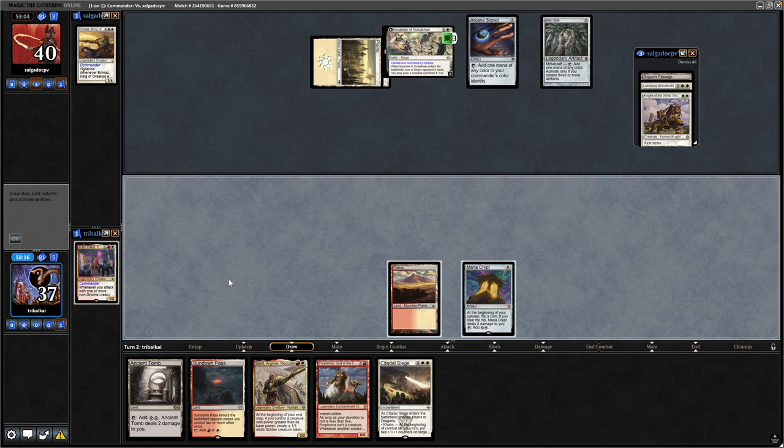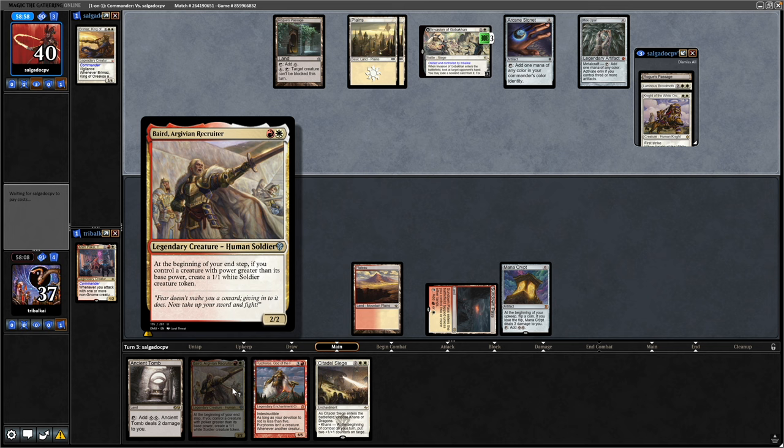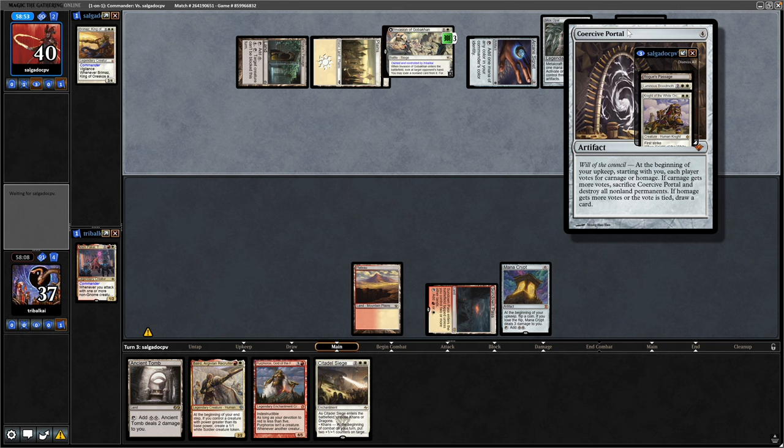A land would be good here — instead it is Citadel Seed, so get down the Sunbound Pass tapped, and we'll just have to pass at that unfortunately. Playing out the Bed and then being able to swing in with it next turn with Animpakal in play would be good.